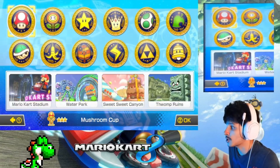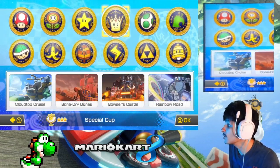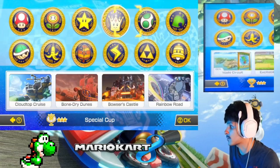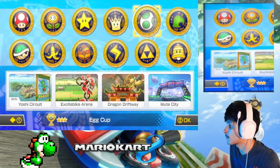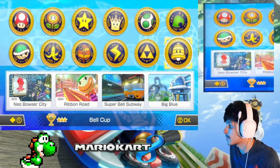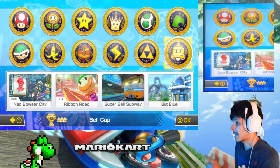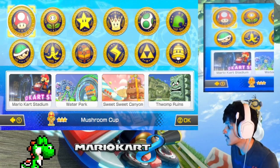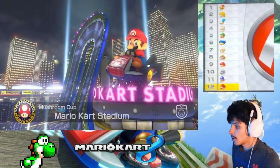We're starting on the Mushroom Cup. We have every single cup including the DLC — Wave 1 and Wave 2. We're doing the normal Mario Kart 8 tracks first: Mushroom, Flower, Star, Special, Shell, Banana, Leaf, and Lightning cups, then DLC Wave 1 with Egg and Triforce cups, and Wave 2 with Crossing and Bell cups. The Mushroom Cup features Mario Kart Stadium, Water Park, Sweet Sweet Canyon, and Thwomp Ruins.